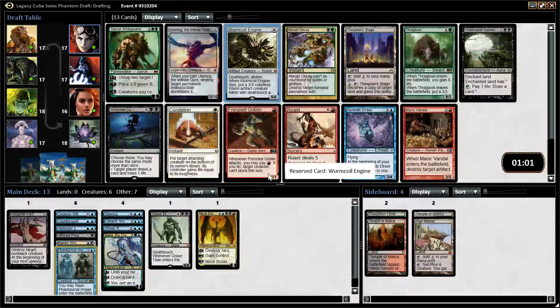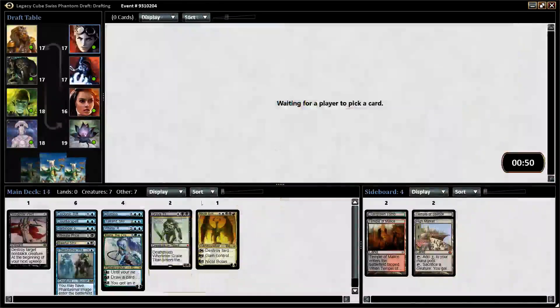Worm Coil Engine is great — Worm Coil is awesome. There's also Abrupt Decay, which I guess we can kind of splash. Not sure how good Abrupt Decay is though. Yeah, I think I'll just slam Worm Coil here and be happy.